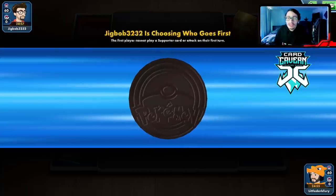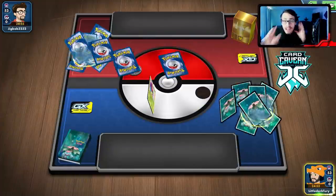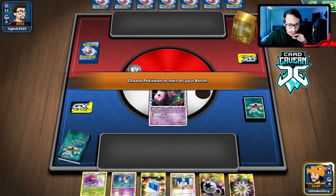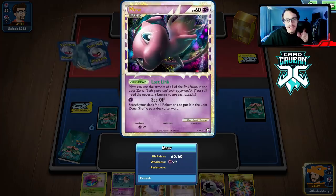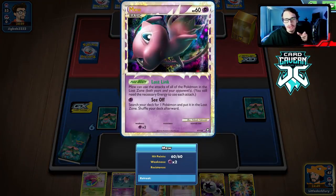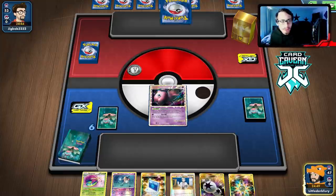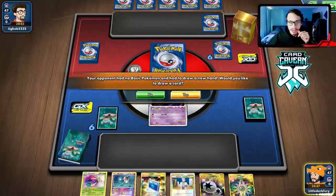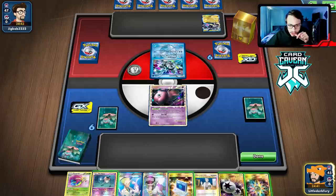Let's get into our matches and see how OP this deck is if we can get it set up. We got a pretty solid starting hand with double Mew. Ideally we want the Double Colorless on the bench Mew, go first, have Mew do Seeker. It looks like we're up against a Plasma deck — TDK — which is actually winnable as long as they don't play Genesect-EX.